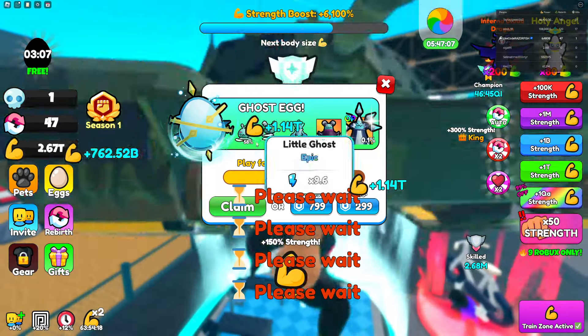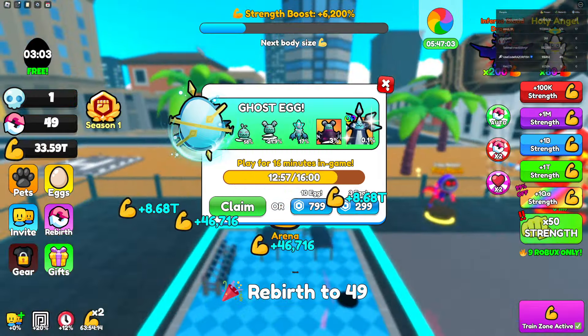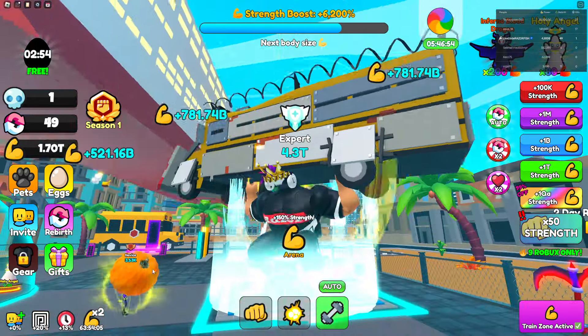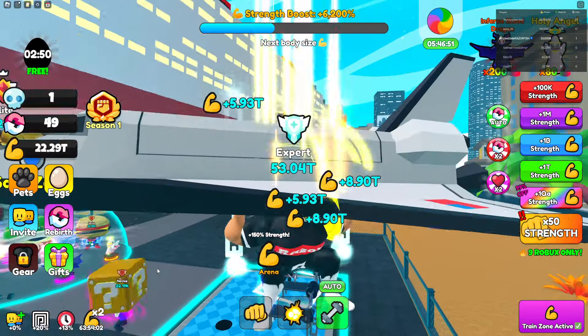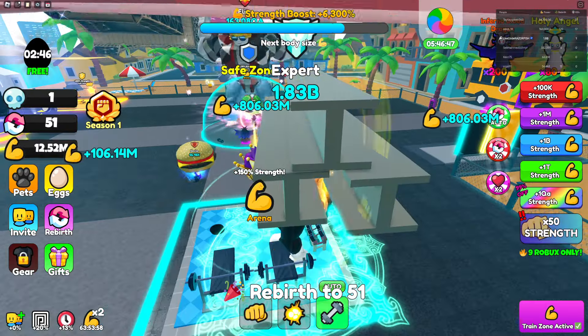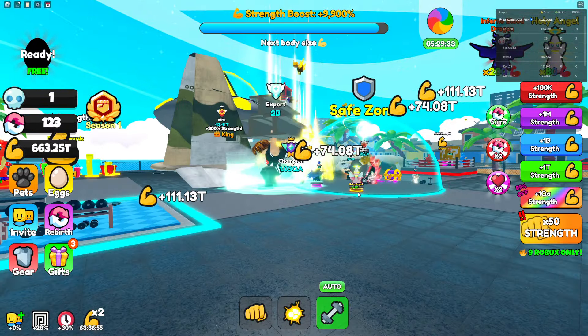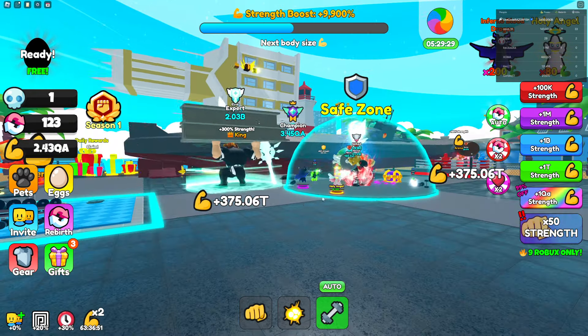I can get a free pet if I stay in the game for 16 more minutes — but the worst pet is only 4.4x, that's horrible. That guy's literally waiting outside of the gym. It's okay, you can come in. I'm over here gaining so much strength at the QA area.